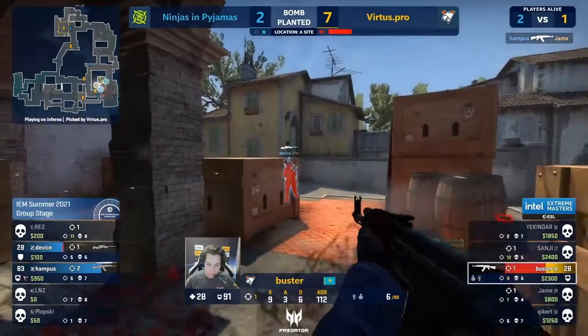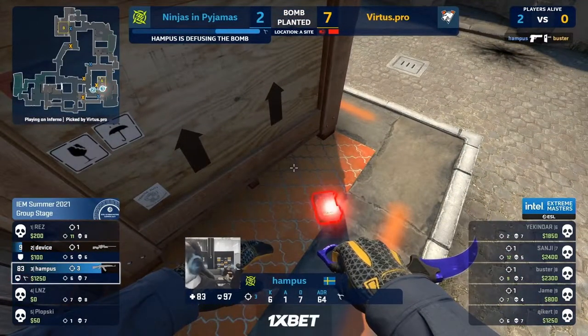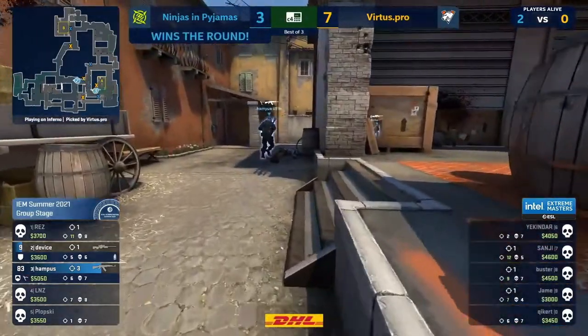Warbang won't connect. Hampus with the swing and it's all getting a bit uncomfortable for NIP — they're going to get the kill. Buster just a few seconds stalling will do enough, but he can't get the kill to Device. NIP on the bomb with just enough time — it's going to be a third round. Nice patience from Hampus once again.